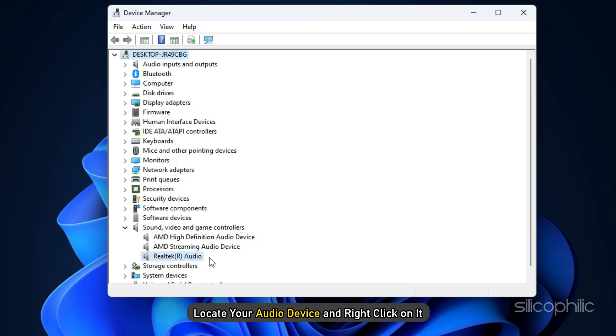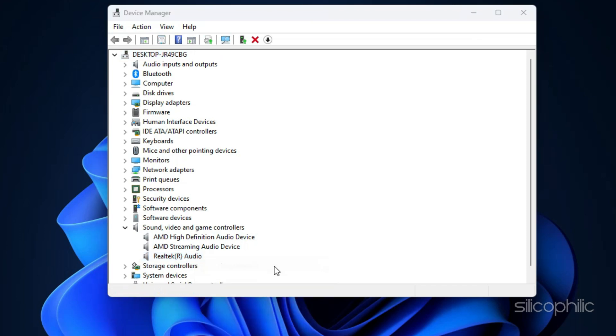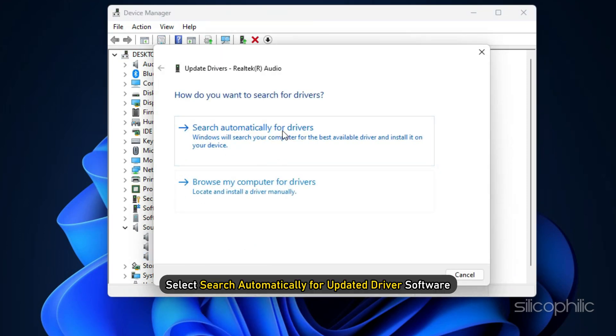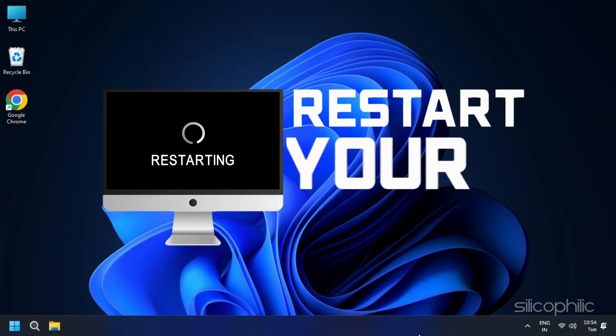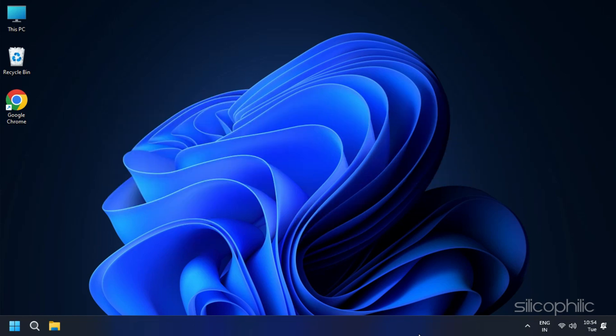Next, locate your audio device and right-click on it. Click on Update Driver. In the next window, select Search Automatically for Updated Driver Software. Once the updates finish, restart your game and check if the issues are resolved.